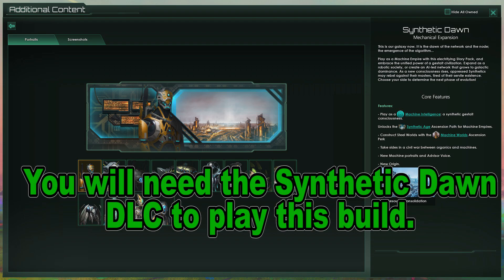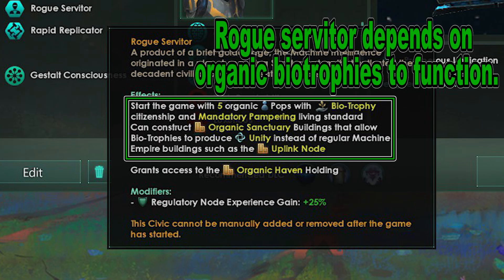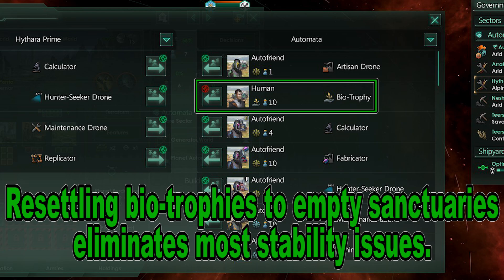Unlike most machine empires, Rogue Servitors usually have zero unity issues. That is because Biotrophies produce a lot of unity. So make sure you build sanctuaries on your habitable worlds. Any conquered populations that you get become Biotrophies and can be resettled to worlds with sanctuaries on them to completely remove the stability penalty.